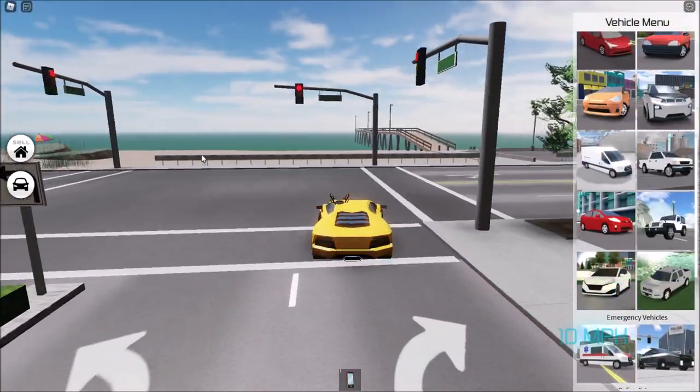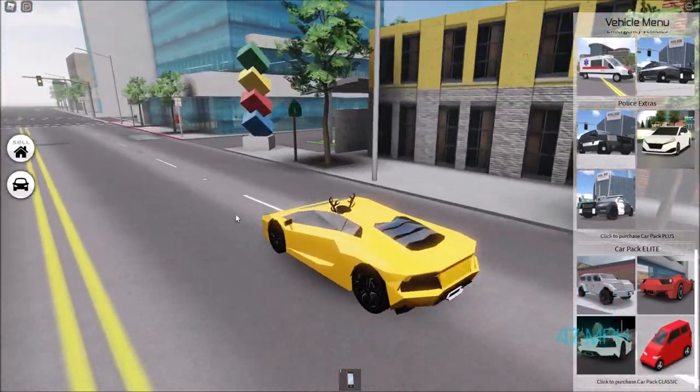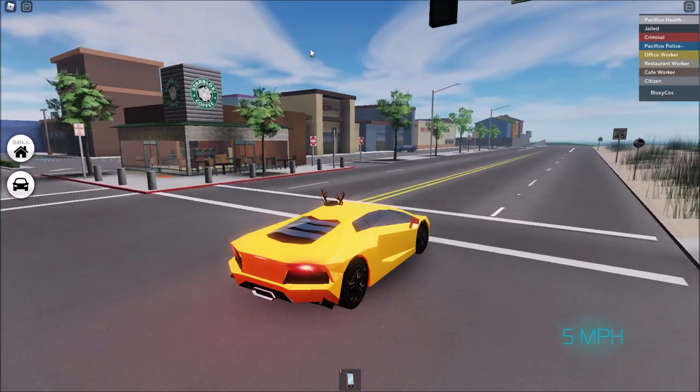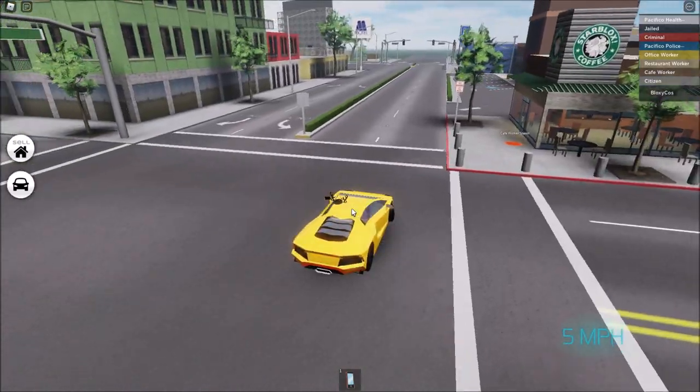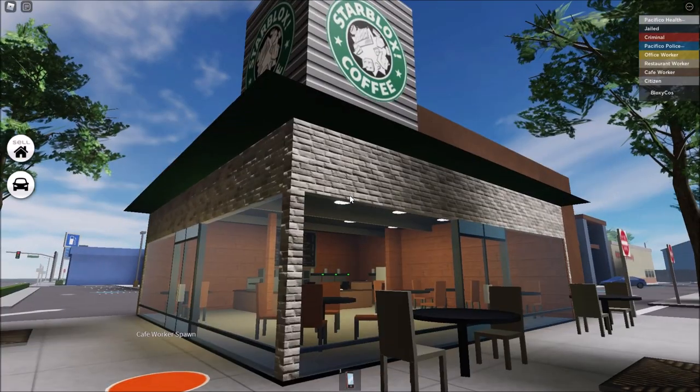Quick information: if you buy the supercar game pass in the official Pacifico 1, you get a Ferrari. In Pacifico 2 you'll have these awesome cars. In Pacifico 1 nobody plays it though, so it's pretty useless — but you'll have a Ferrari in Pacifico 2.